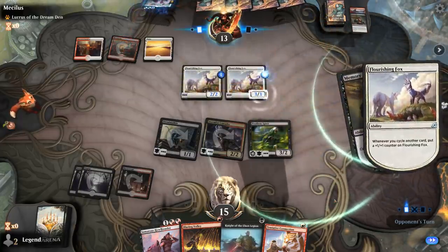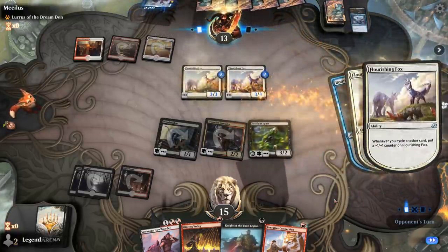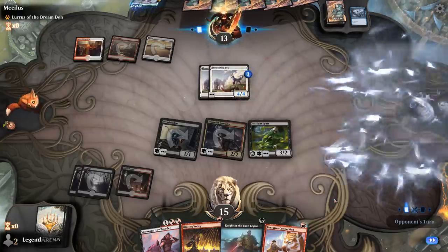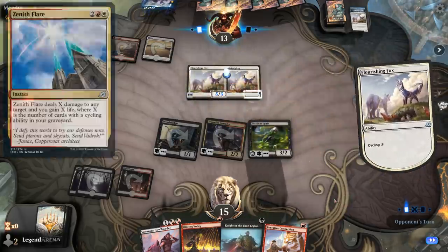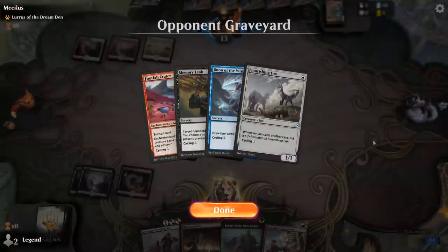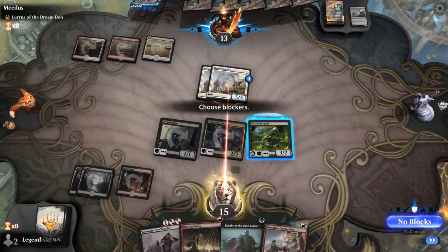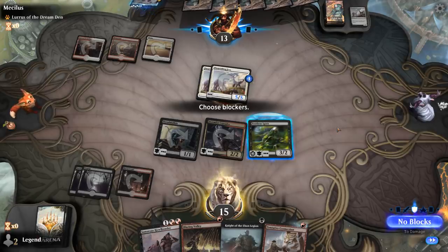Opponent cycles. We don't need to fear the fight spell. If I take 10 damage here I'm dead to a Zenith Flare next turn and I'm not going to be dealing lethal myself. If I trade and only take 5, I go to 10 life. If I draw a land so I can use Tentative Connection plus Dreadmalkin, does that put me in a better spot? Taking 5 means the fought creature goes to the graveyard, and I'm not necessarily dead to a Zenith Flare next turn, though it would still be bad.